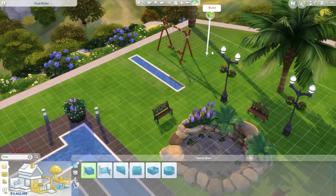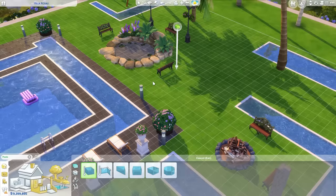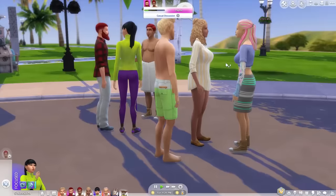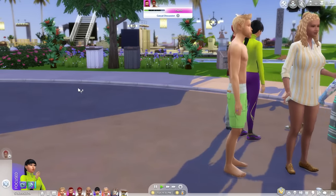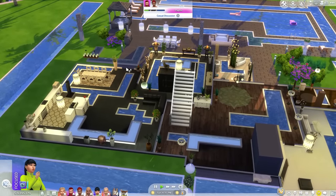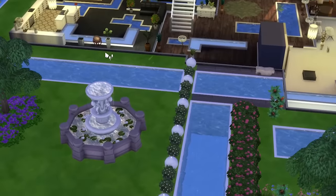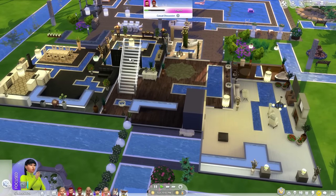Even the kids aren't going to be able to use this swing set unless they deal with a pool. Can't leave these benches out. That should be hideous enough. Go on everyone, go ahead inside. Enjoy the house. Now, there is a lot of pool, but there's also a lot of living space. But make no mistake, every single Sim will die in this house due to drowning. I guarantee it. I'm just curious how long it takes.